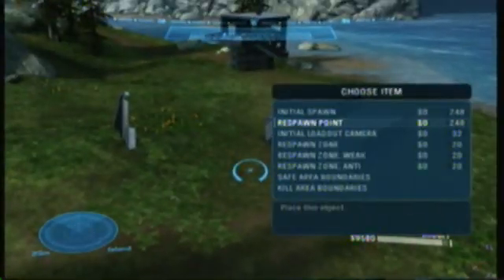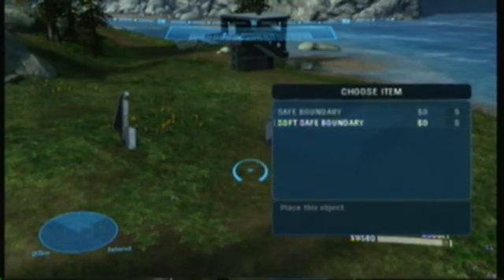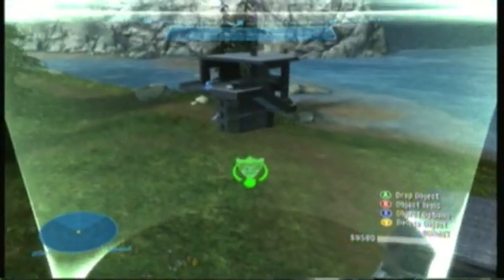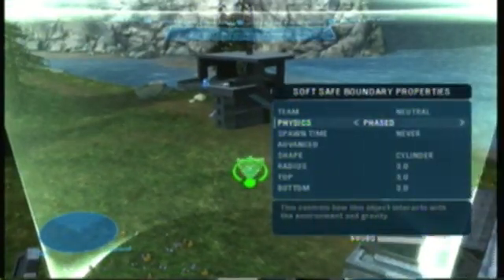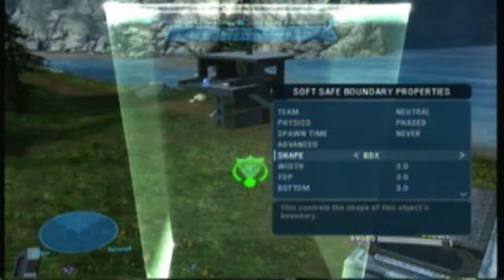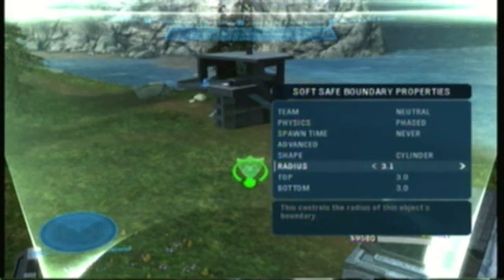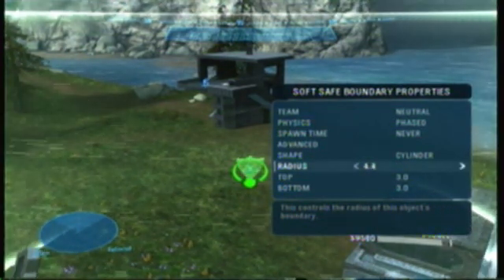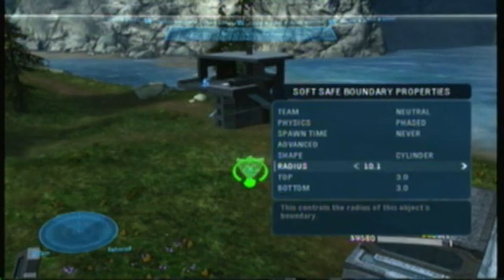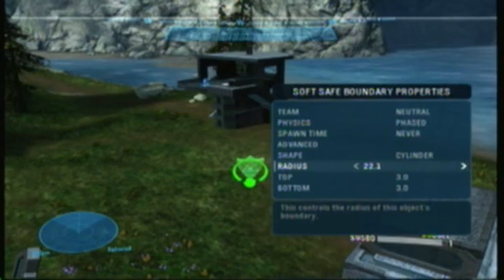I'm also going to add a safe area boundary. I'll use the Soft Safe Boundary — you can make it a cylinder or a square. I'm going to use a cylinder and set the radius so it surrounds the playable area. What this does is if anyone leaves that zone, they get a 10-second countdown timer that says to return to the battlefield.